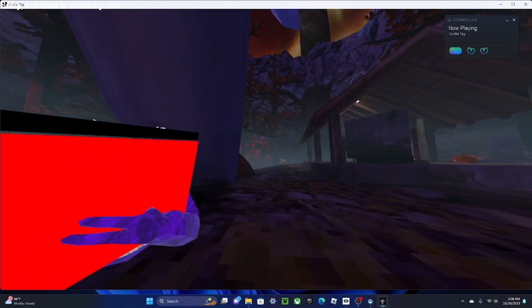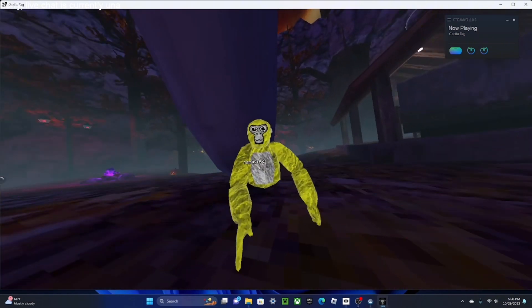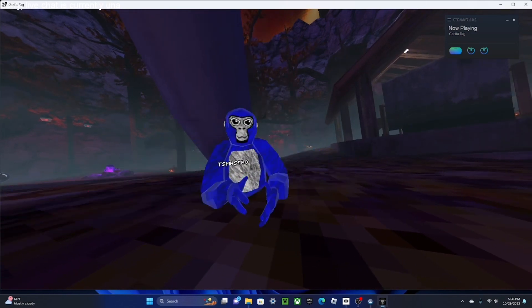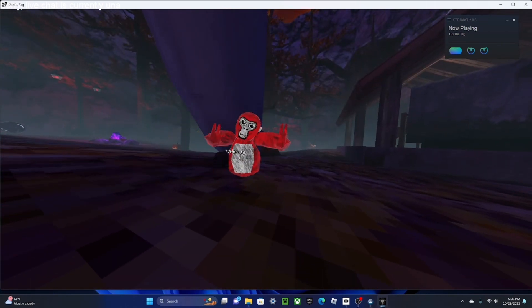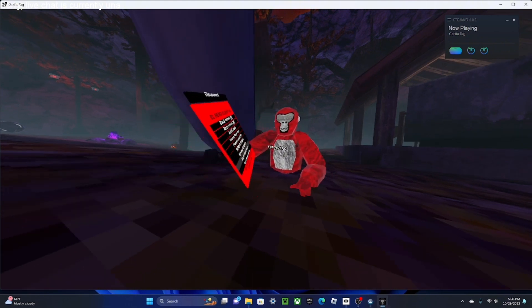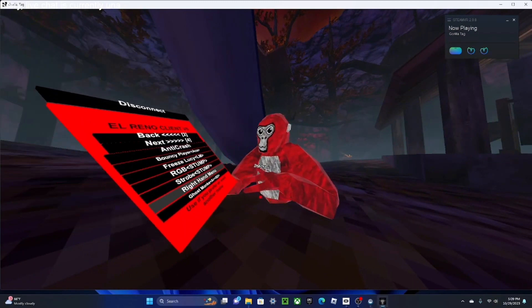RGB for stump — it also works for stump. RGB monkey basically. Strobe — it's like fast RGB. Right hand menu — if you want a different menu on this hand, you press this hand. I might use this so I can still use my camera. That's the whole menu — this is what it looks like.